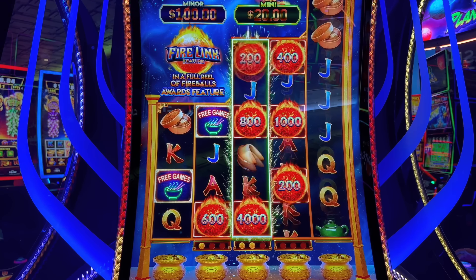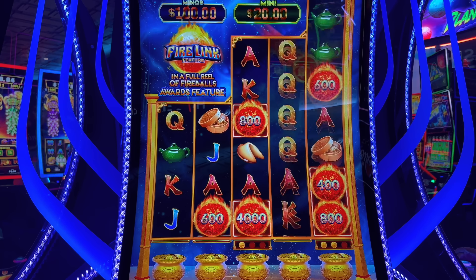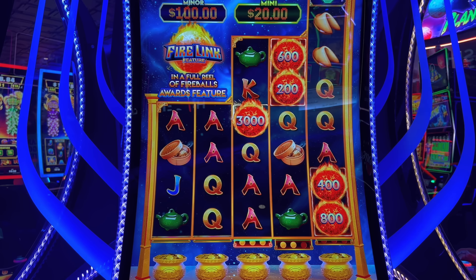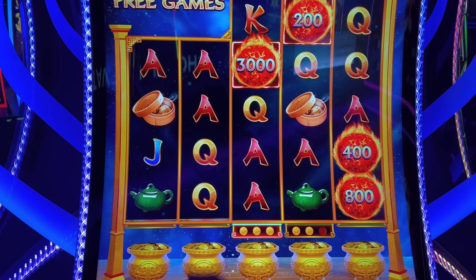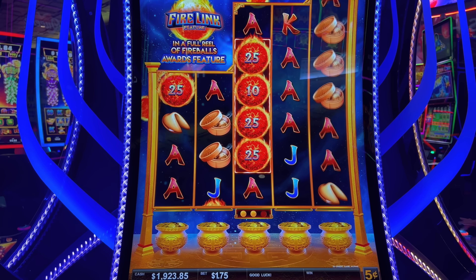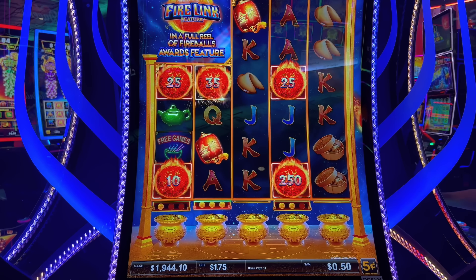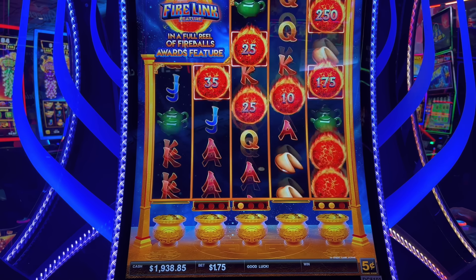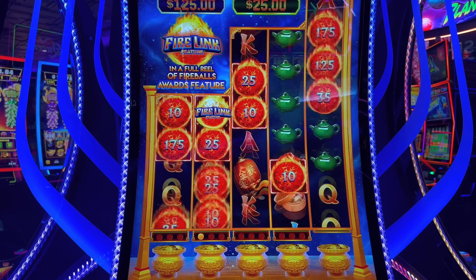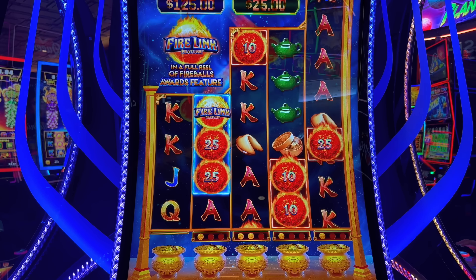There was an $80 one in there. One more of those and we'll be in the free spins — this is tough to get. Last spin there. So we're going to go to five cents now. We're at $1.75, we got a few spins in here. Firelink feature's in there — that's what we're going to hope for. One more and we're in it. Last spin.